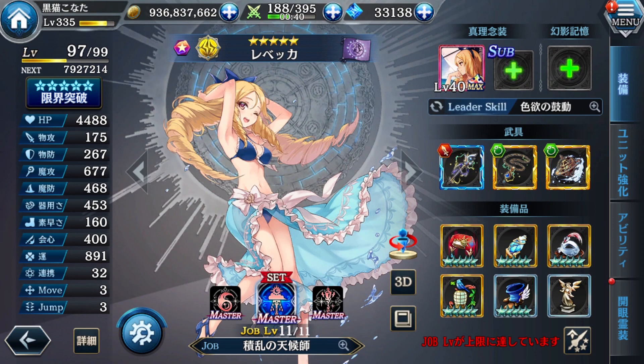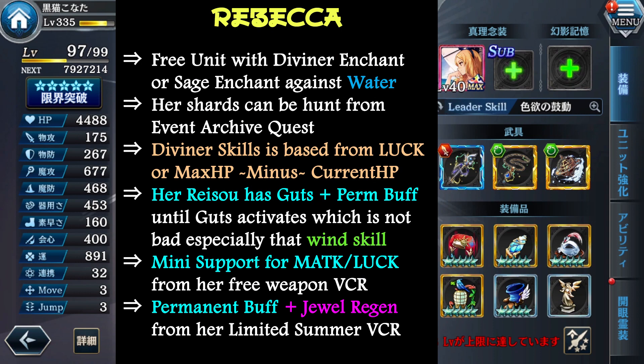Nepeka is one of the free creators — you can get her from one of the events, I think from the archive. Even though right now she doesn't have any job plus yet, her diviner enchant job is still very good — in fact, diviner is very good. She also has a decent laser skill level 20. She has 2 mementos, but one of them is limited — so beware.